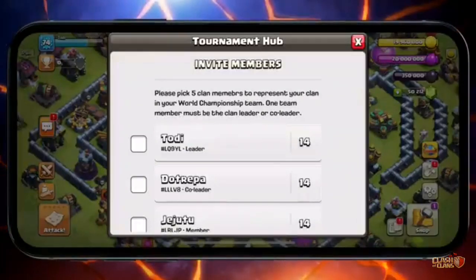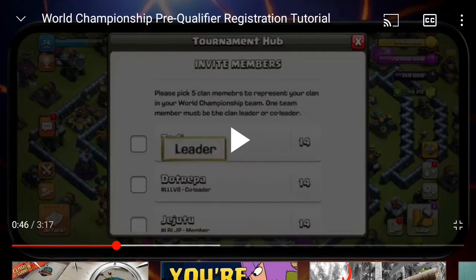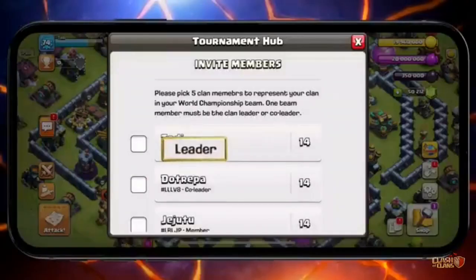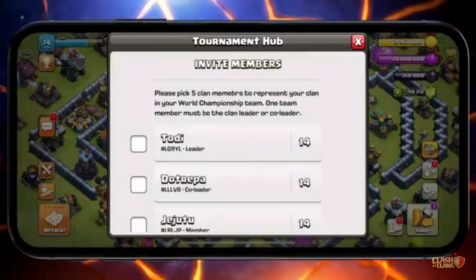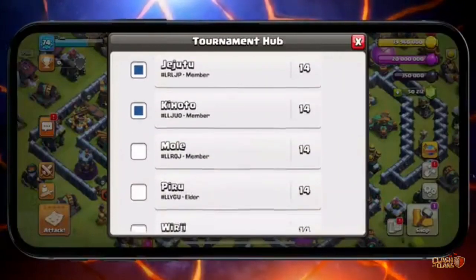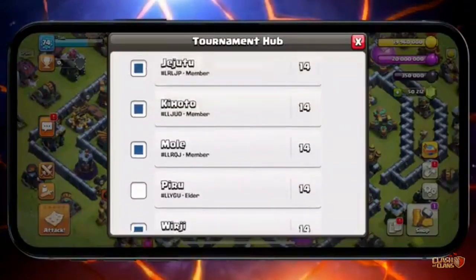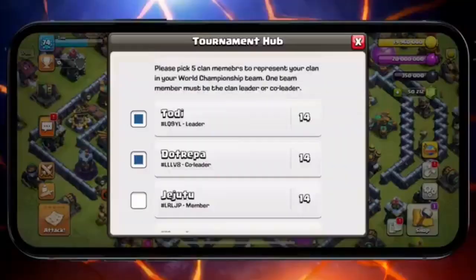So if you want to select the 5 players, you can select the right side of the player. I will say that you will have to select the team. In this world championship, you can select the players. You will be able to select the players. You can play a great match for the world championship.